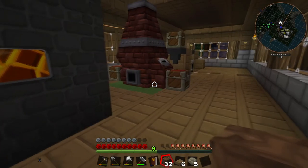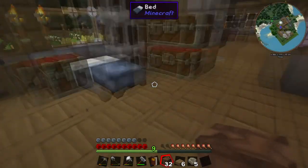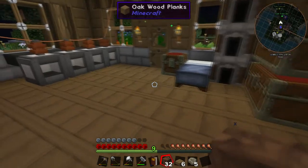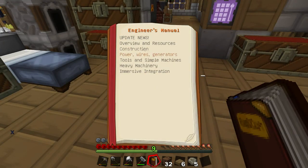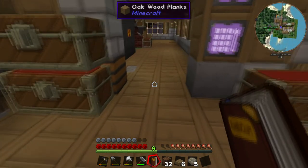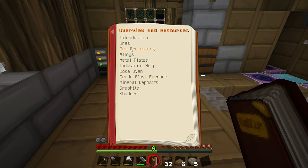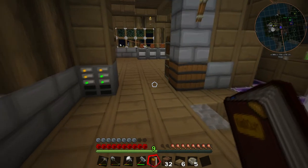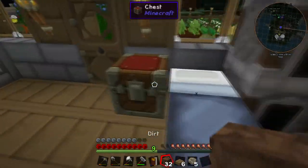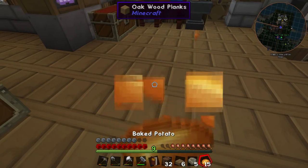I think there was an issue with Immersive Engineering — some sort of entity block issue. It actually corrupted my world; I couldn't load it anymore. What I ended up doing is I installed the newest version, so I'm now using 0.7.1. The biggest problem is that I can't look at what is 0.7 because that causes a crash.